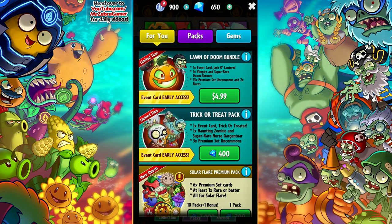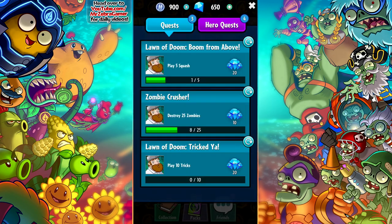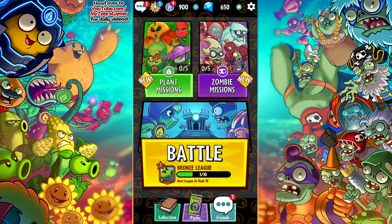It's also sort of not — you can still get event card early access, which means these two event cards are only available during Lawn of Doom. The first one you can only pay for with real money, which is the Jack O'Lantern, which has been here since launch a few weeks back. We also have the Trick or Treater, just released a few days ago. We're going to be opening both of these, because I don't know when Lawn of Doom is happening since Halloween's a few days away. There are also Lawn of Doom related challenges — Lawn of Doom Boom from Above where I have to play five Squashes, and Lawn of Doom Trick to You where we get to play ten tricks.